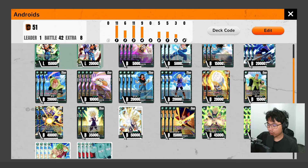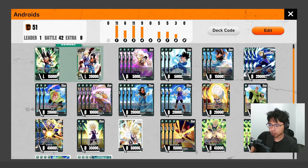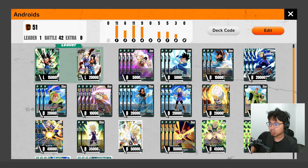We still have the big beaters like the level 8 Brawly, level 7 Secret Gohan, and level 6 Androids — I'm only running two of those because you can search them with this level 1 Android 20, which is pretty cool. But yeah, this is what we are going to be using today.